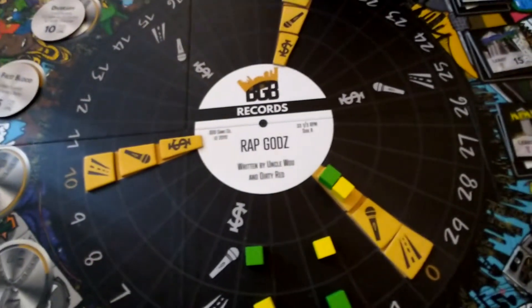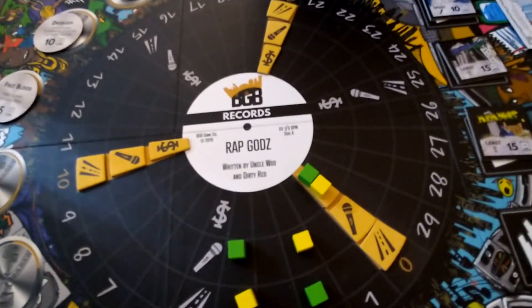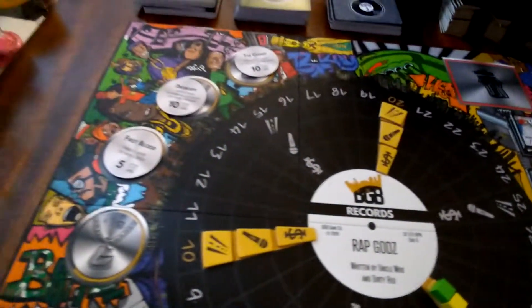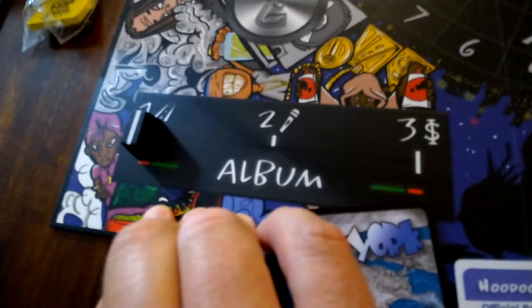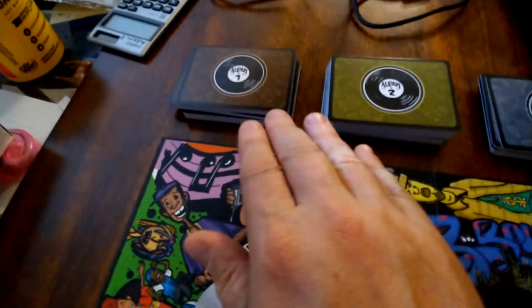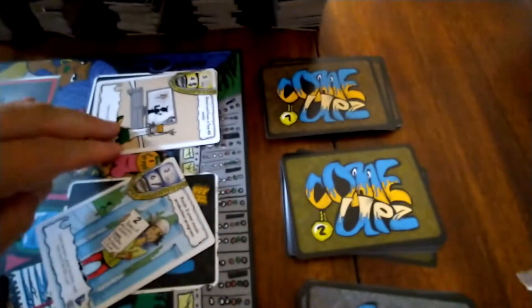That's the setup for a two-player game of Rap Gods and we're almost ready to start. Having gone over the rules and studied the components more, I definitely know a lot more than I did in the unboxing video. We have our album tracker, goal tokens, album cards — each player starts with five — and the Come Ups cards with three face-up.